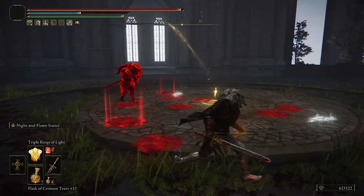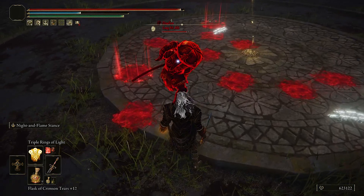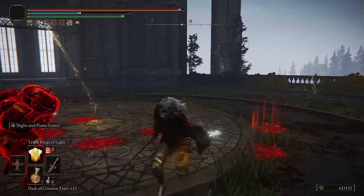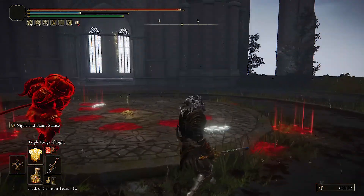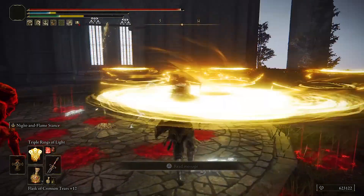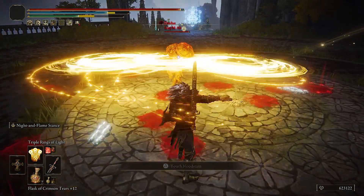One thing that got nerfed that some people are sad about: you can no longer switch equipment to get infinite FP — that was a bug and they fixed it. Another buff: Triple Rings of Light is a lot faster now and uses less FP. If you get hit by this look at the damage — you can just spam it and do a lot of damage.